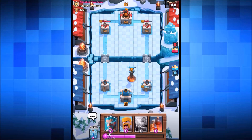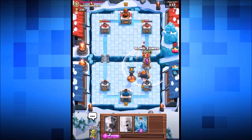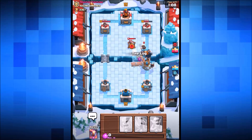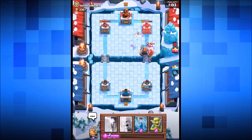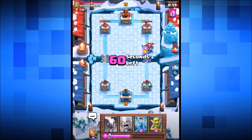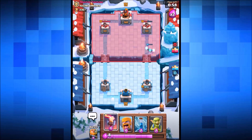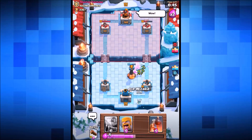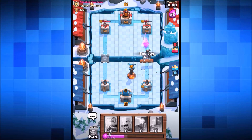We drop in the inferno tower to finish off the hog rider - there he goes, but they've taken us down to 1200 hit points. If you love the log, that brand new legendary card, go down below and comment hashtag 'I love poo' because it looks like a log - same sort of thing! We're gonna get the royal giant going in at the back. He's got that princess coming in again but the log will be ready shortly.